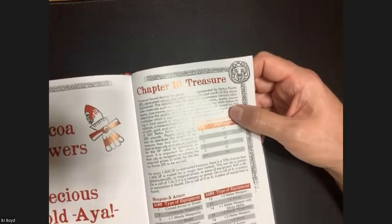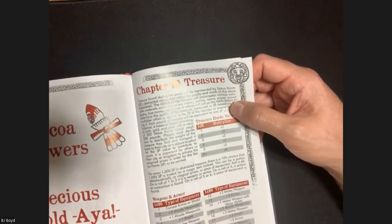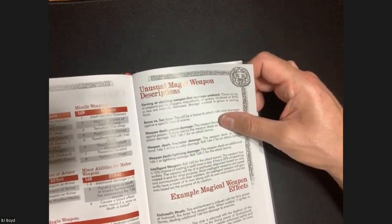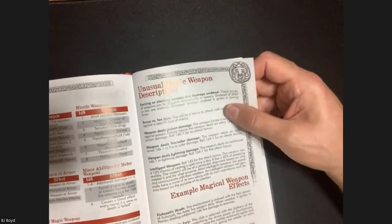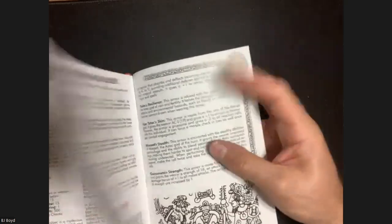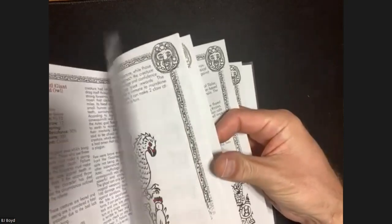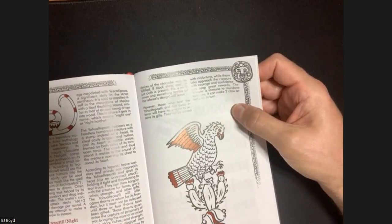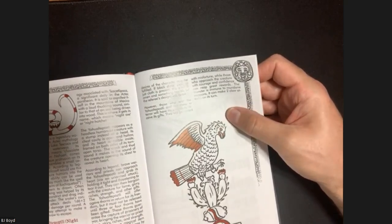Chapter 10 covers treasure - not a whole lot listed, mostly magical and cursed armor and weapons with descriptions of the different types. Page 164 is pretty cool - there's the emblem, the eagle on the cactus that led them to found Tenochtitlan.